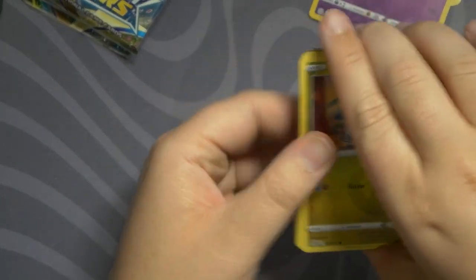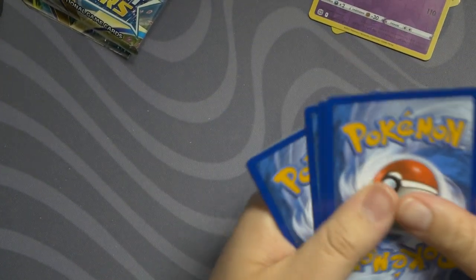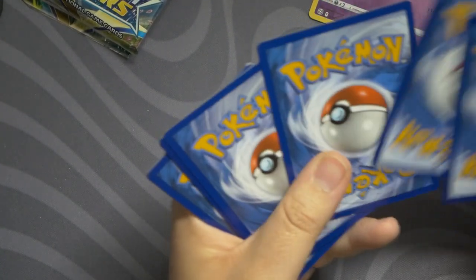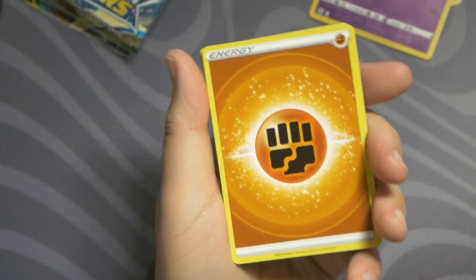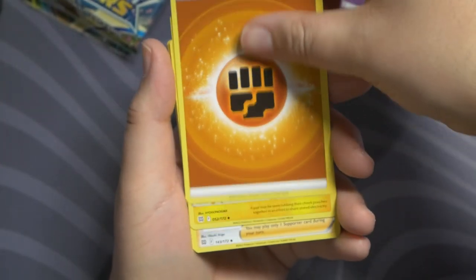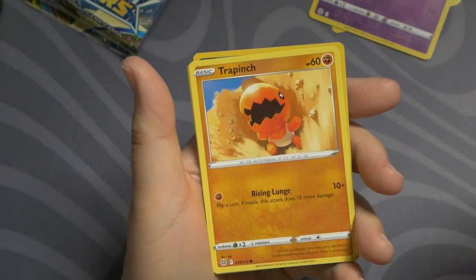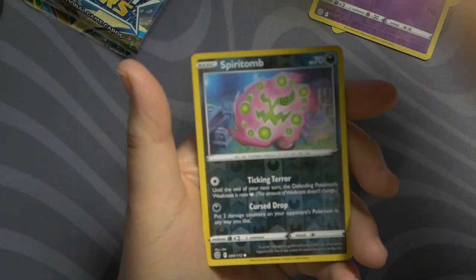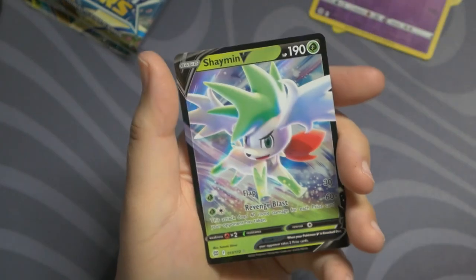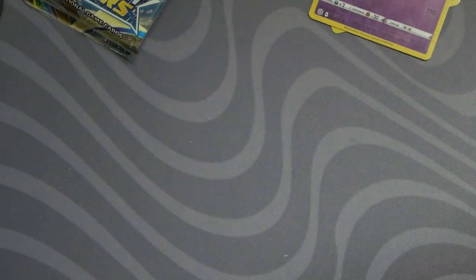We got one hit — that's good, can we get more? Let's find out. Code card — there you go. Fighting Energy, Kindler, Ultra Ball, Gible, Trapinch, Exeggcute, Starly, Shroomish. Spiritomb is our reverse and our rare is another V — Shaymin V! I think I already have this one but I'll take another. Very nice!